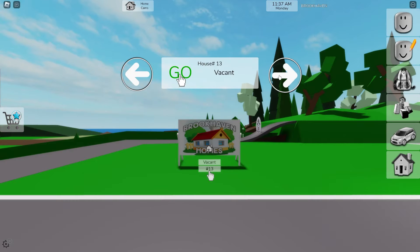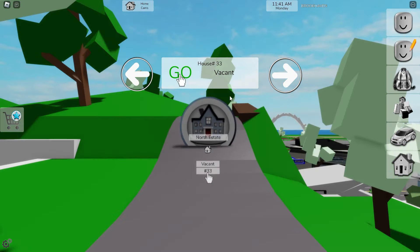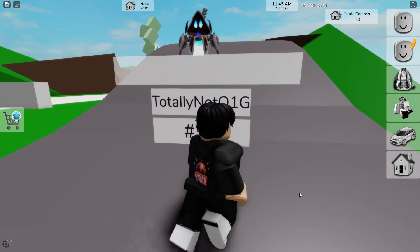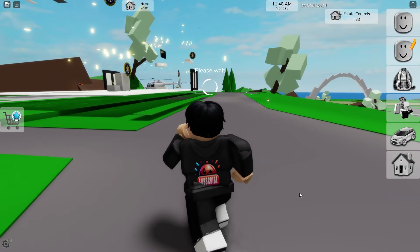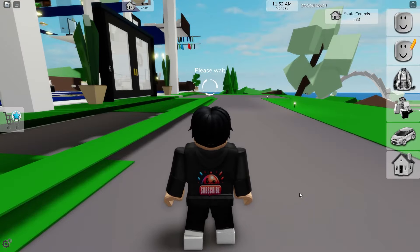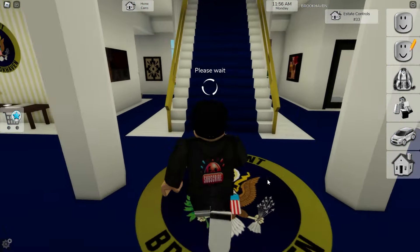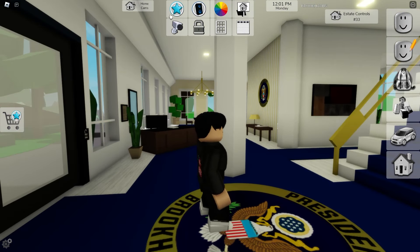So you want to know all the secrets in the white house update? Well, where that all begins is no other than the white house. Let's go ahead and head over to the northern estate lot. There it is — let's spawn in our notorious white house. There are a lot of cool features that maybe you overlooked or didn't quite catch, including the secret nuke button. Let's go ahead and load this in and hop on into the white house.